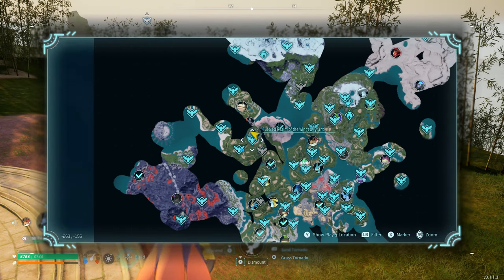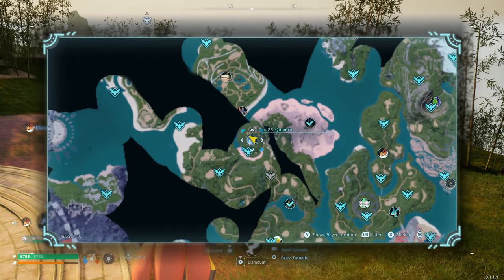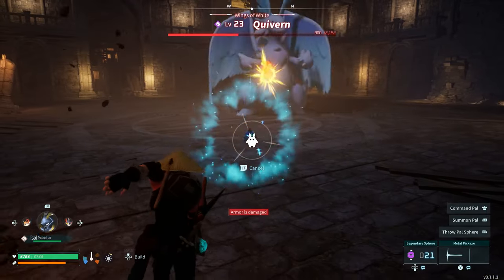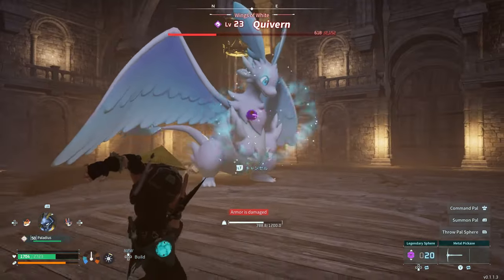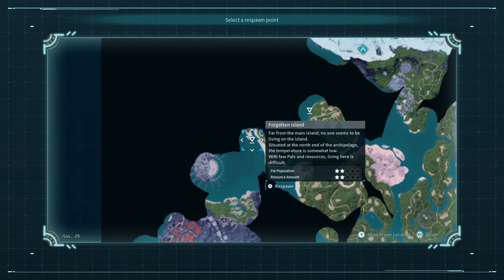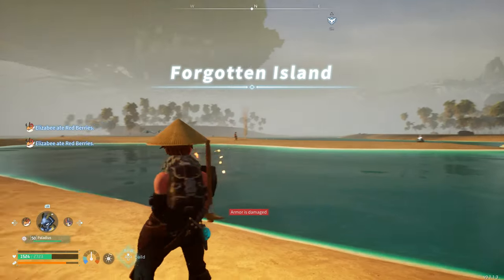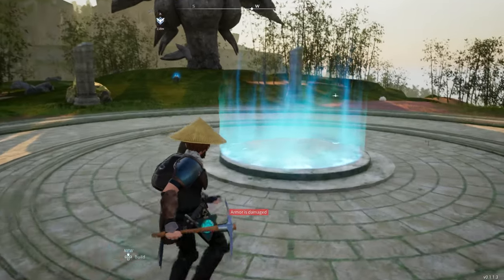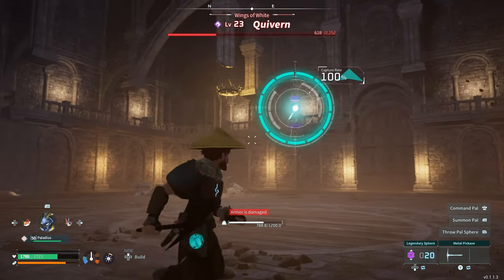Next I'll cover how to get Quivern early. You can find a level 23 Quivern over here. There is another location where this pal can spawn, but it might be more difficult because it'll be a higher level. Finding Quivern at only level 23 is definitely beneficial because you'll be able to weaken and capture it at a lower level than usual. When you die and respawn, just choose to respawn at this island and traverse down to Quivern. I used a legendary sphere just to make it easier, but you don't have to — keep that in mind.